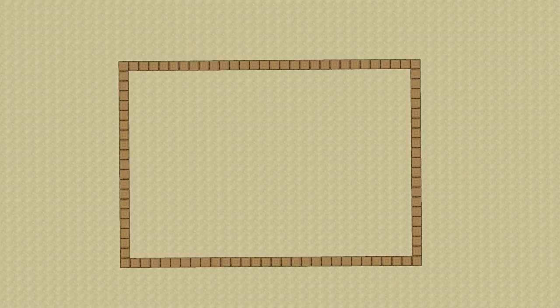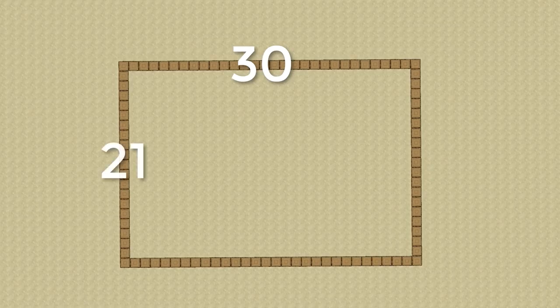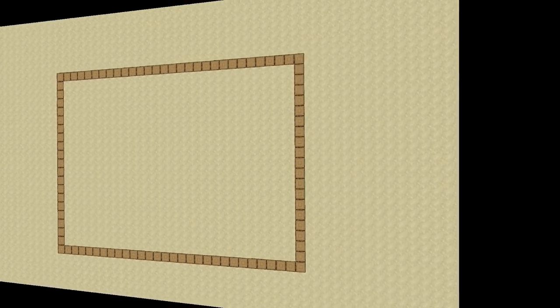This is a relatively big build in terms of its footprint — a 30 by 21 rectangle, 30 across the long side and 21 down the other sides. Now let's get on with the actual building.